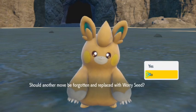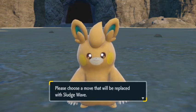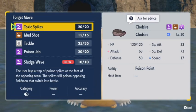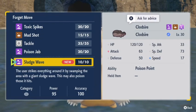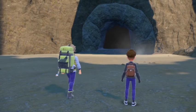Worry Seed — I don't want Worry Seed. Sludge Wave. Should I get rid of Toxic Spikes? I don't think I'm going to use this move. It doesn't look like my Pamo evolved either.